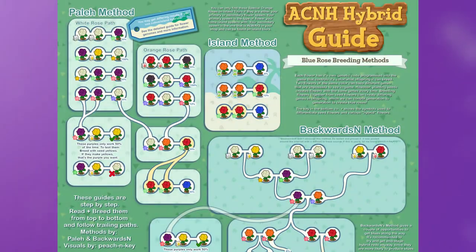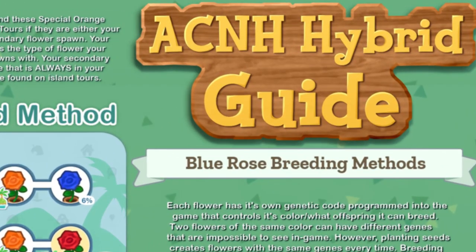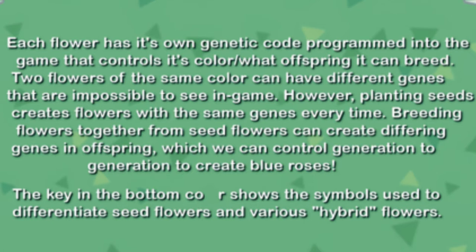Now we're going to look at this guide, specifically about roses, because they are some of the hardest flowers to breed and have the most colors out of all the other flowers. This is the ACNH Hybrid Guide, Blue Roses Breeding Methods. Each flower has its own genetic code programmed into the game that controls its color and what offspring it can breed. Two flowers of the same color can have different genes that are impossible to see in game. However, planting seeds creates flowers with the same genes every time.